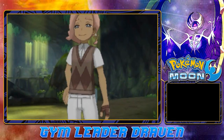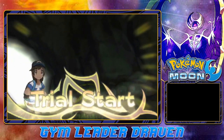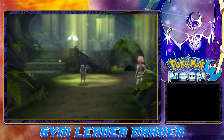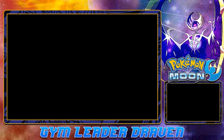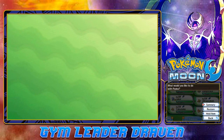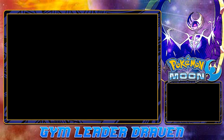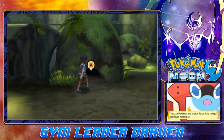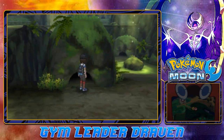This is trial number one — the trial of Captain Ilima. Something I need to tell you guys: make sure to have a Fighting-type Pokémon for this, and that's exactly why we got Yokozuna. Let's go right ahead and find these Pokémon.